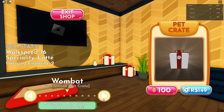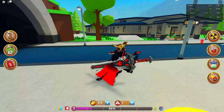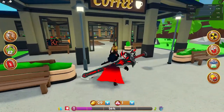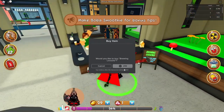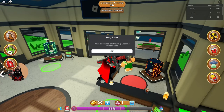So you can buy different pets now from the different crates — 100 gems. I don't have that, I have one. I don't know, it's tempting. I really should know what these brewing lessons are — you know what, I'm gonna buy them, it piqued my interest.